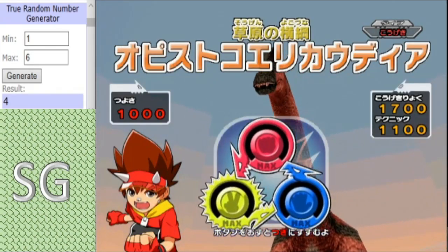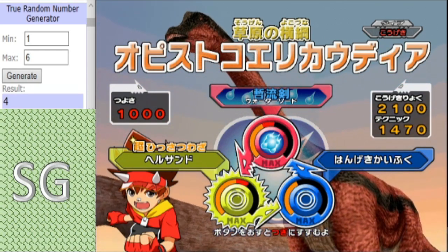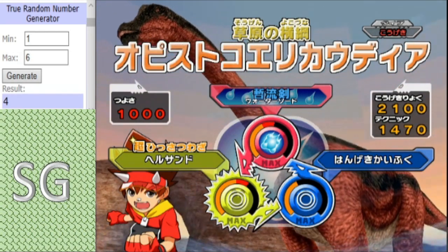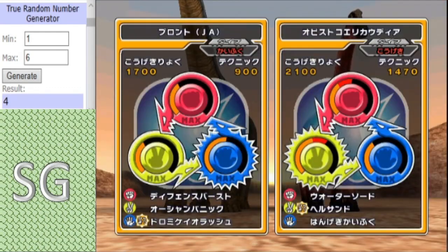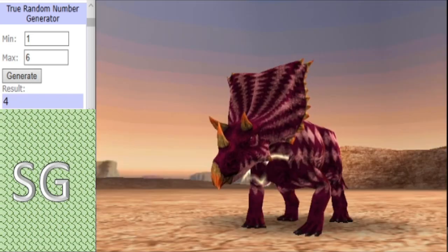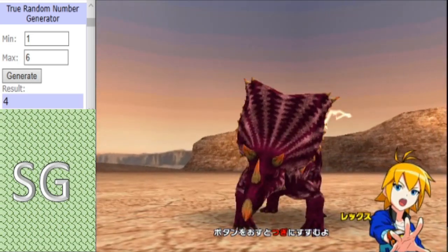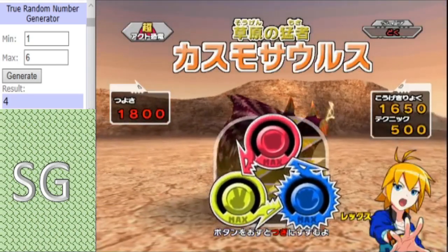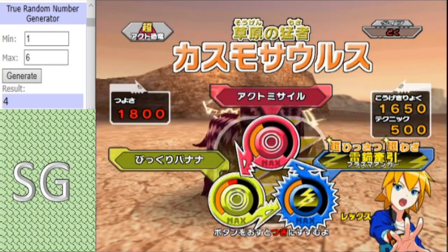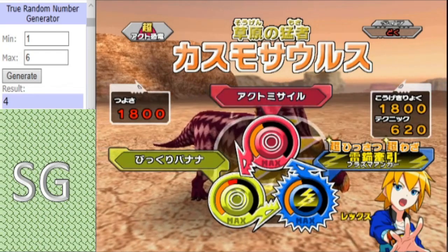Backing up Brontikins, we have that guy — Attack type. It's done pretty well in the matches it's been in. But it's going to be tough because in the blue corner, for the Alpha Team, we have Alpha Chasmosaurus, Poison type. We've all seen what this guy can do, and I've been moderately impressed with the Alpha Team.